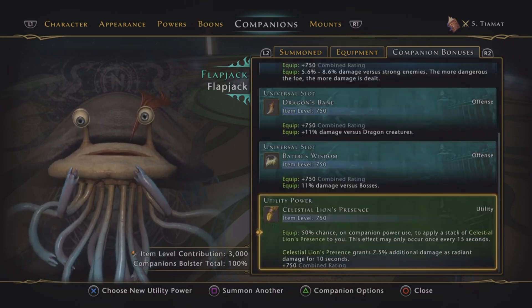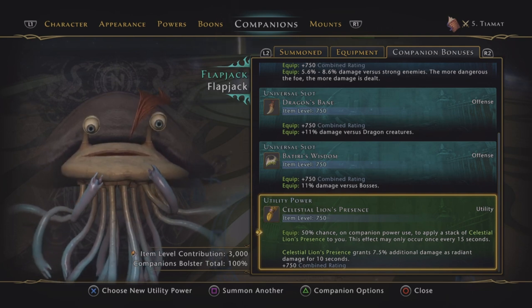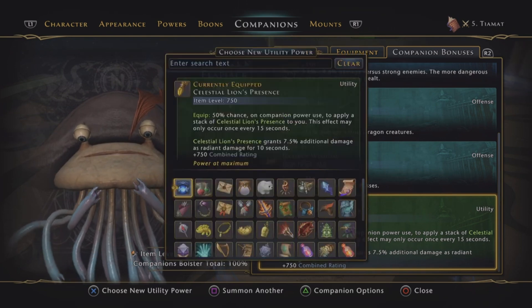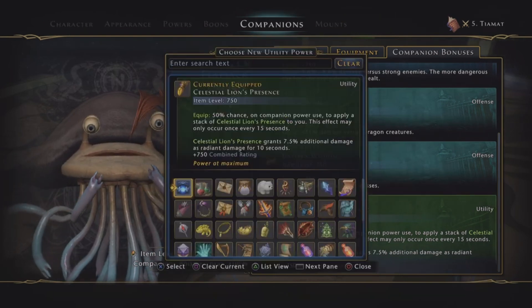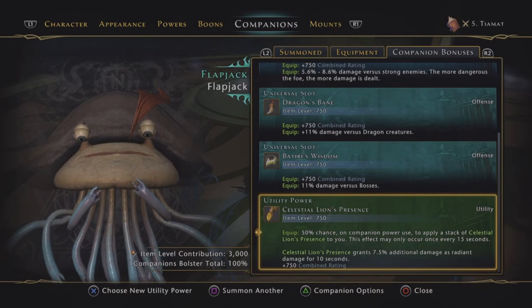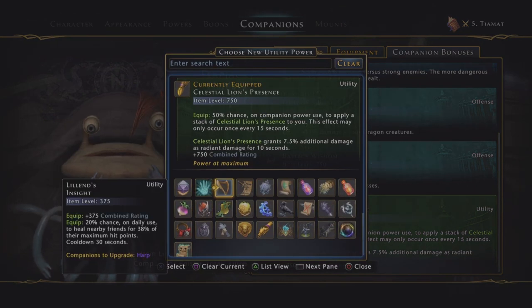We have also managed to slot in the Celestial Lion's Presence. This is not as effective as the Neverwinter Knight or something like that, but it does have relatively good uptime. This line is incredibly expensive at the minute — I think it's run into about 2 million. You might want to put something else in there, but it's the only damage companion I'm aware of that will actually go into the utility slot.